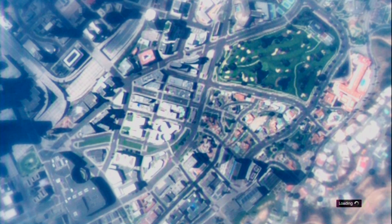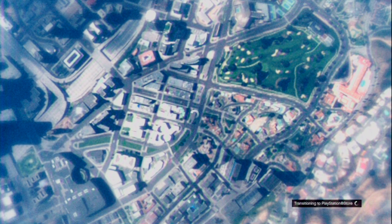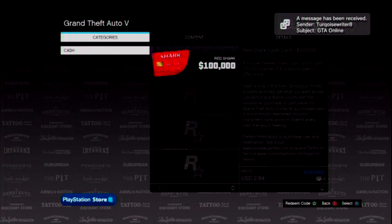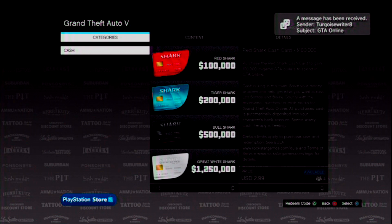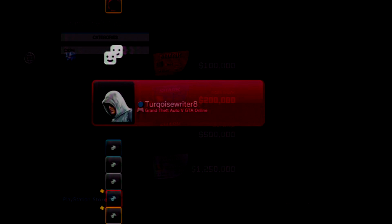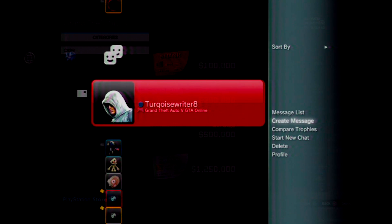Now this is when your friend comes in handy. Your friend is going to be watching your car meanwhile you do this. Once your friend sees that you leave — if you're doing it in a private lobby, you're going to want him to invite you. If you're doing it in an open lobby or non-invite-only lobby, you could just continue with the next step.